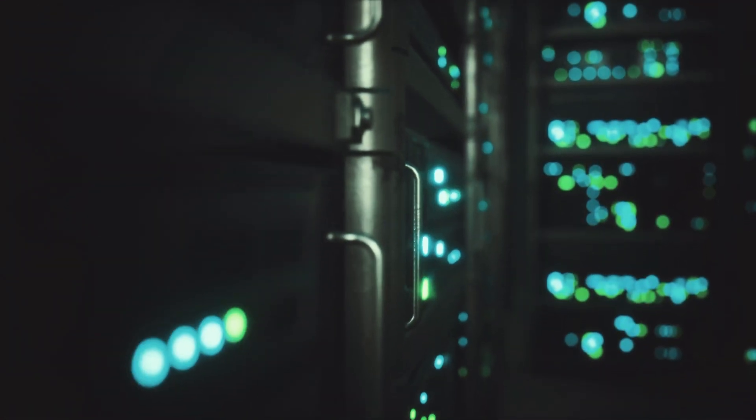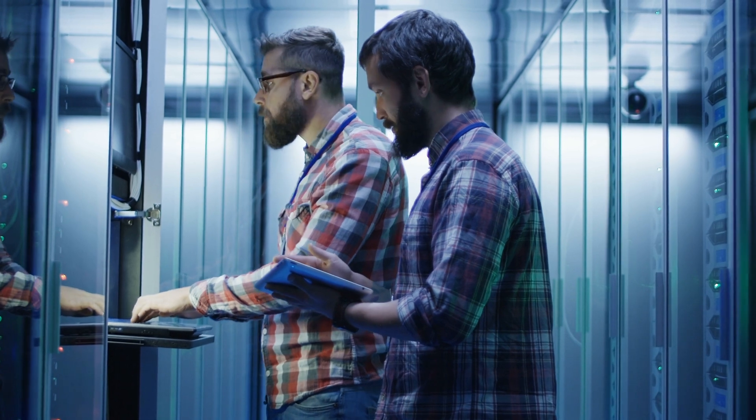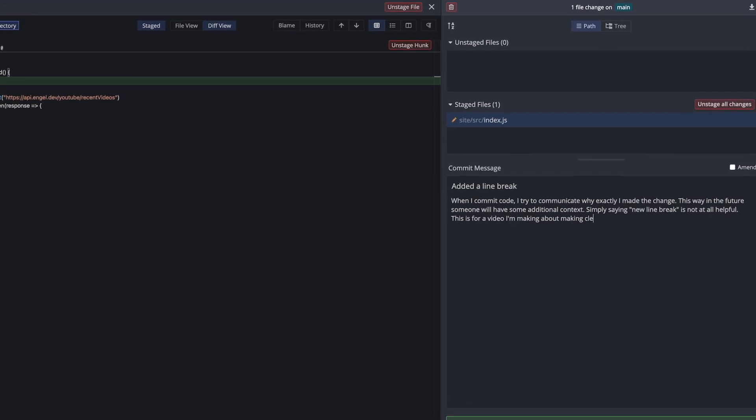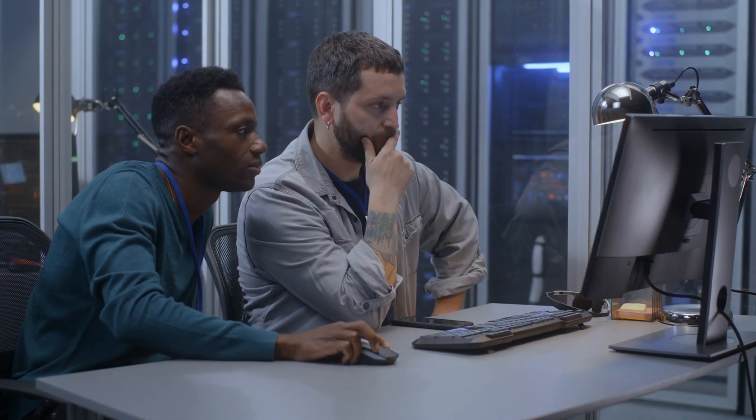It's easy to assume that perfect code is a given and anything else is laziness. Even though code is executed by machines, it is written by people. Without those people, it's difficult to have the necessary context about the code. This is why I try to over-communicate my intentions in commit messages — if nothing else, hopefully the git blame that points to my name is helpful. However, unless you talk to the person that wrote the code, you'll never have the full story. So don't dwell on it and just assume the person was doing their best given the circumstances.